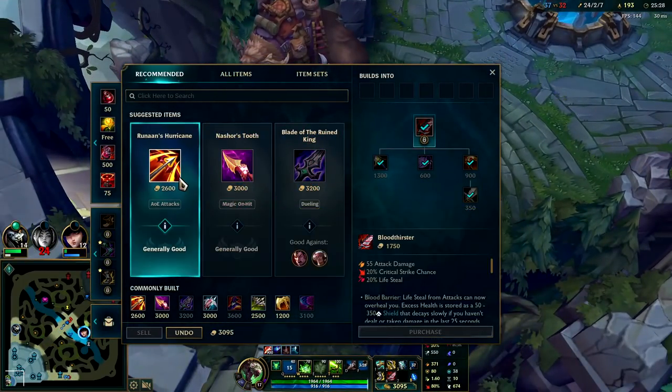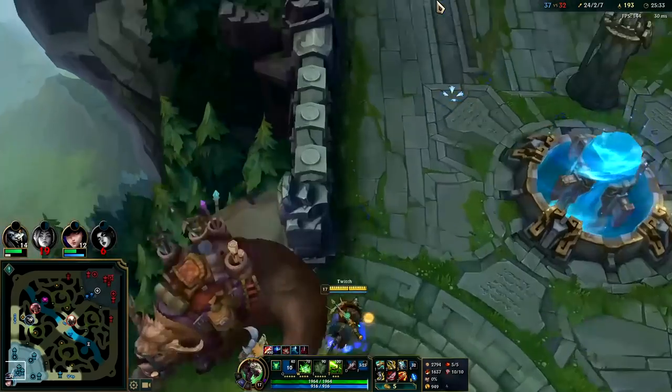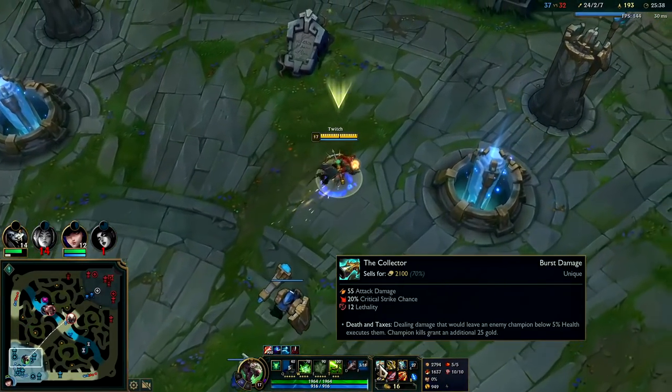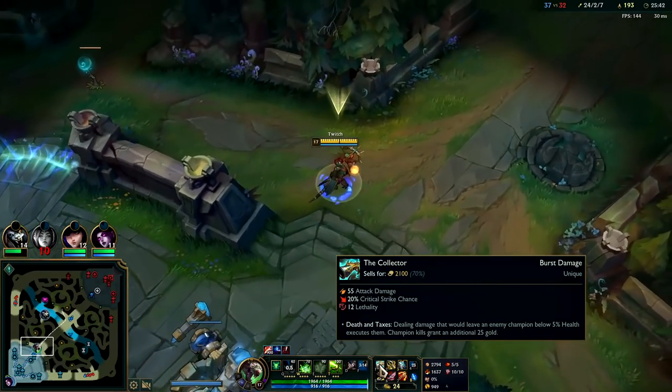We got Bloodthirster and now we get Hurricane — we are full build here. Full build Twitch at 25 minutes deep. That is early. 25 minute absolute full build. Could technically sell our boots for a better item.